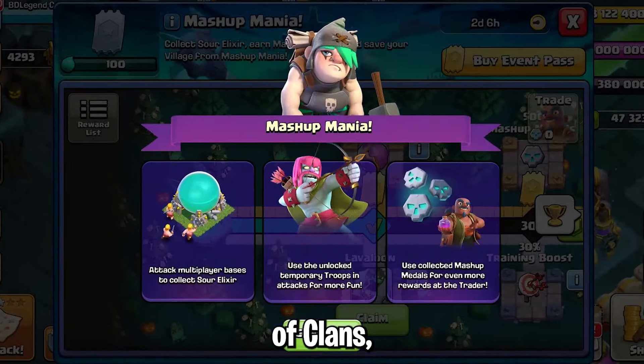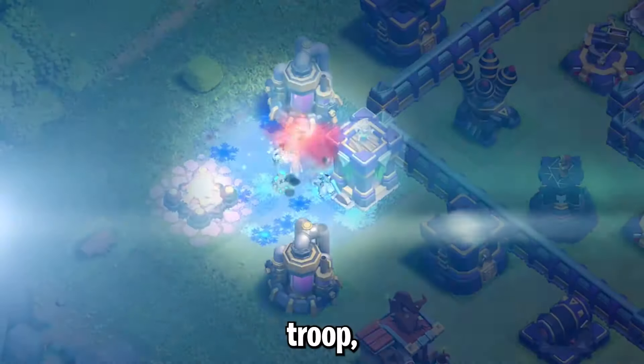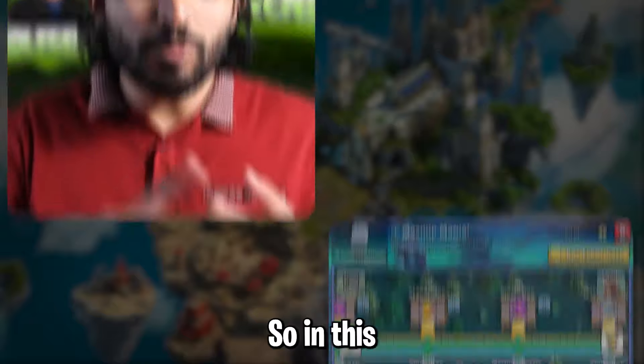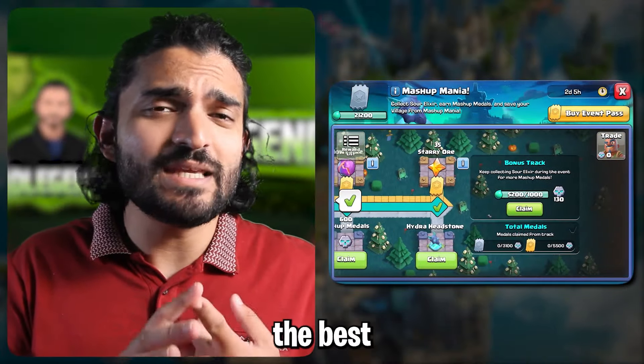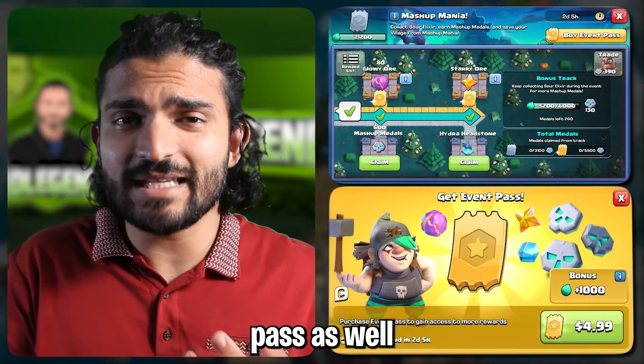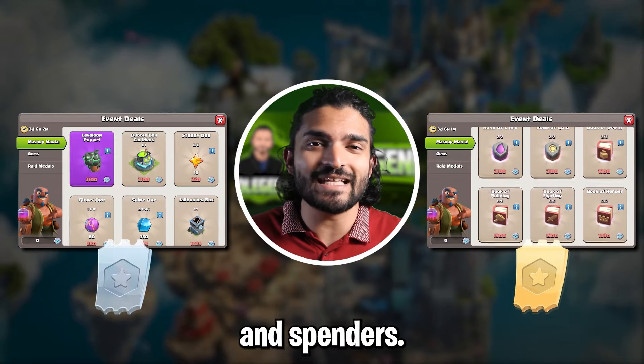Mashup Mania is back in Clash of Clans and with it comes the old mashup troops, a new Ice Minion troop, great rewards, and the newest epic equipment, the Lava Loon Puppet. In this video I'm going to be breaking down the best and easiest ways for you to complete the event, whether or not you should buy the event pass, as well as the best rewards in the shop for both free to play players and spenders.